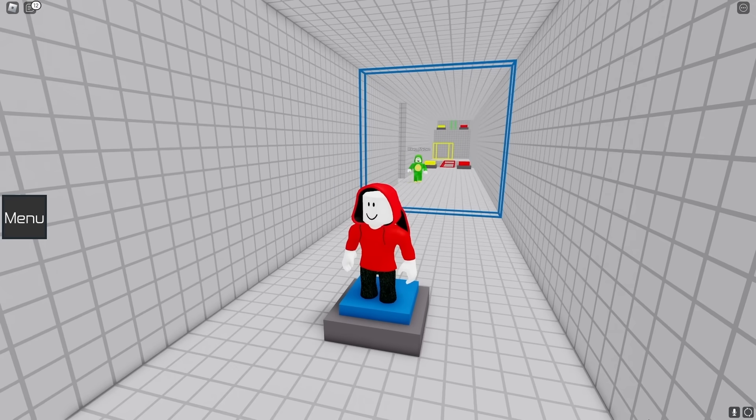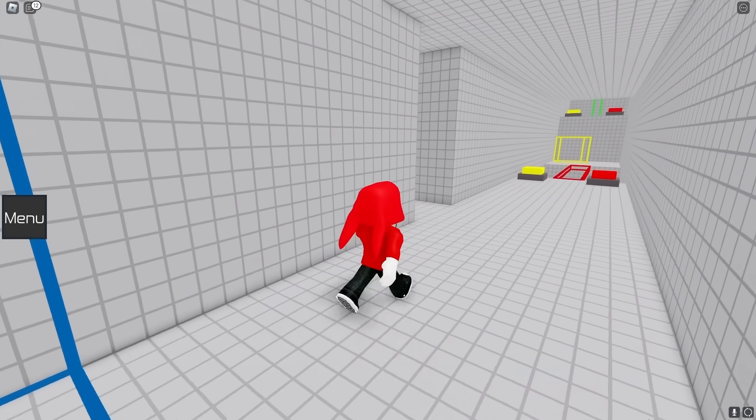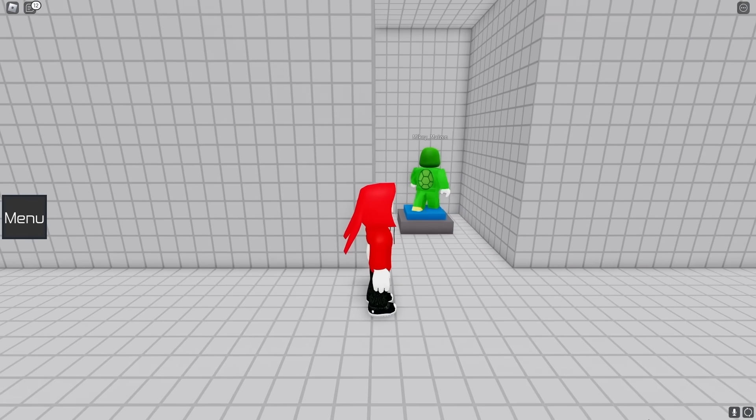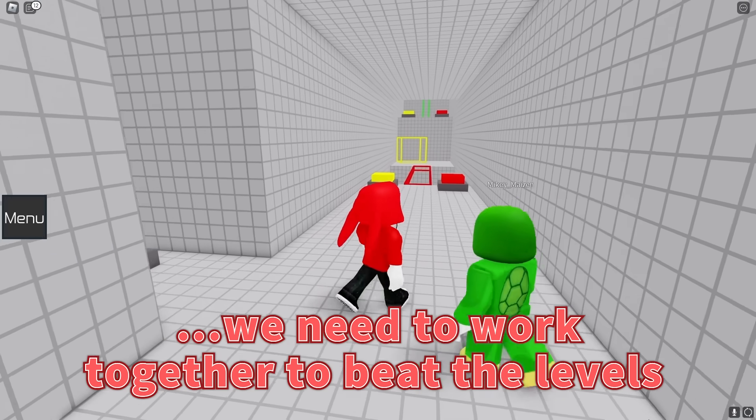Oh, JJ! There's a blue button on this side! I'll push it! The wall disappeared again! I made it! Really? Am I a genius or what? In this game, we need to work together to beat the levels. Got it!